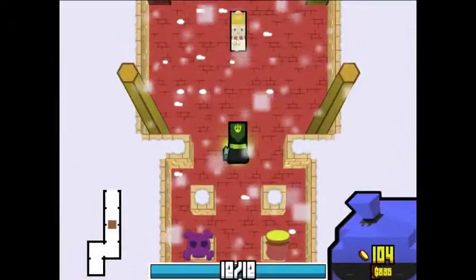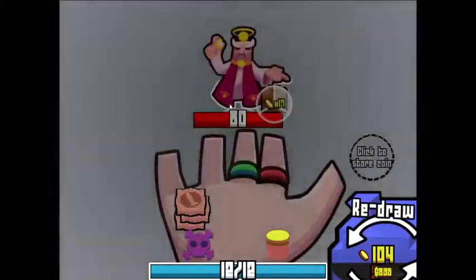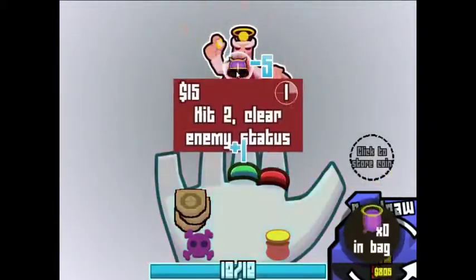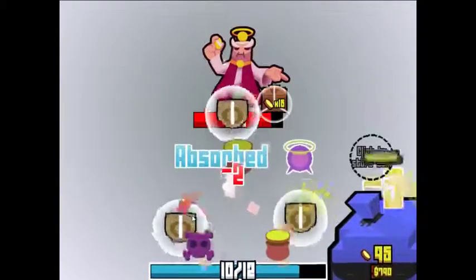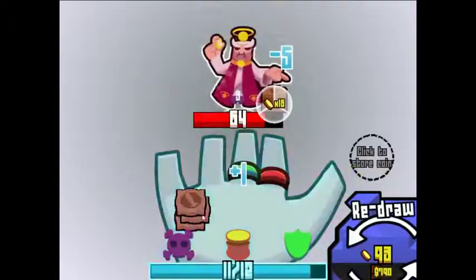Oh, that's the Archbishop — I haven't seen this enemy in ages, I actually forgot what this guy does. Doesn't he try to poison you as well? He doesn't start off a stat, actually — he only has 17 coins. He starts with hit 2 and clear my stats, that's not too bad, actually.